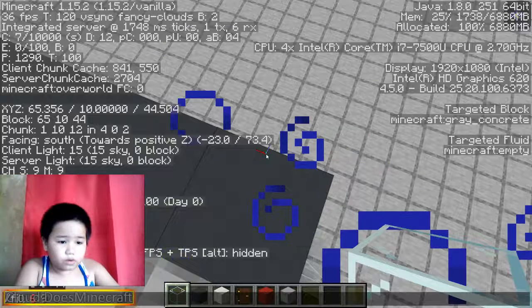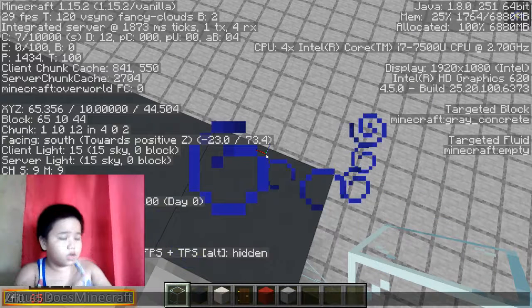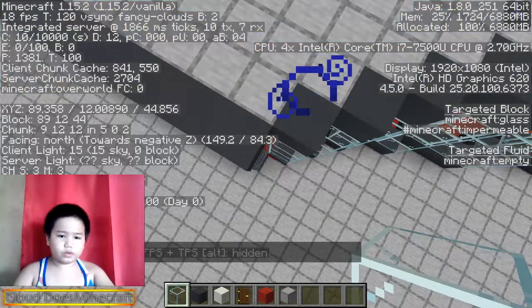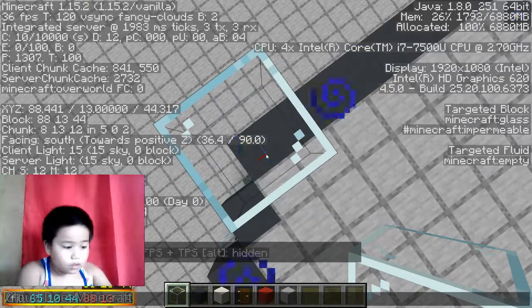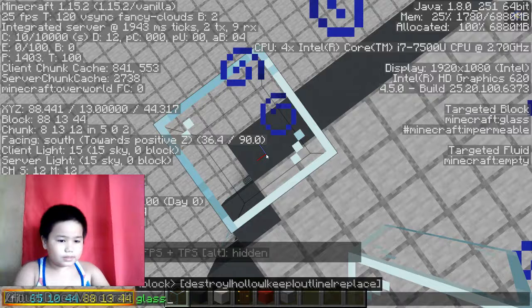Okay, now you wanna type fill and go with whatever coordinates you have. So go six, five - actually don't use my coordinates because your coordinates will be different. Use your own coordinates. So go like 10 and 44, then go where you want it to end, so go one two three. This is the fourth block.